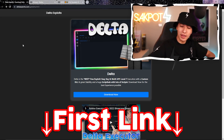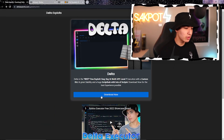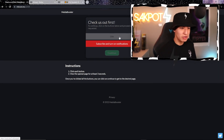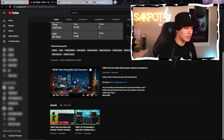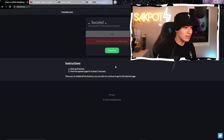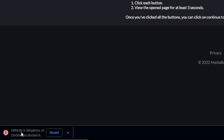Once you're at the first link in the description, which is going to be the Delta website, click on Download Now and it's going to bring you to MBoost where you just leave a like and then subscribe. Do that, subscribe, and then let's go back. Success — click on Continue and it's going to download the zip.